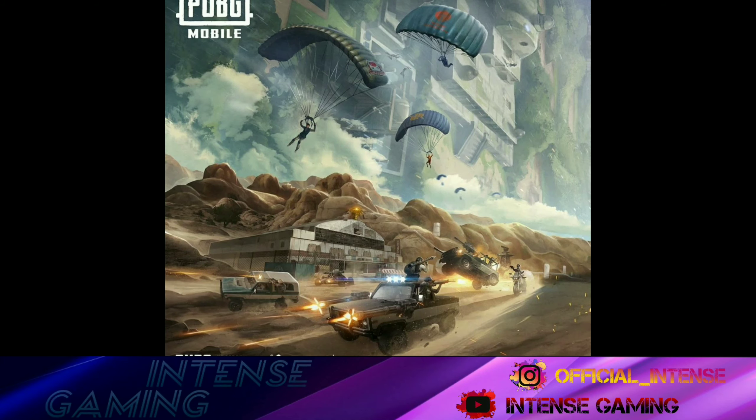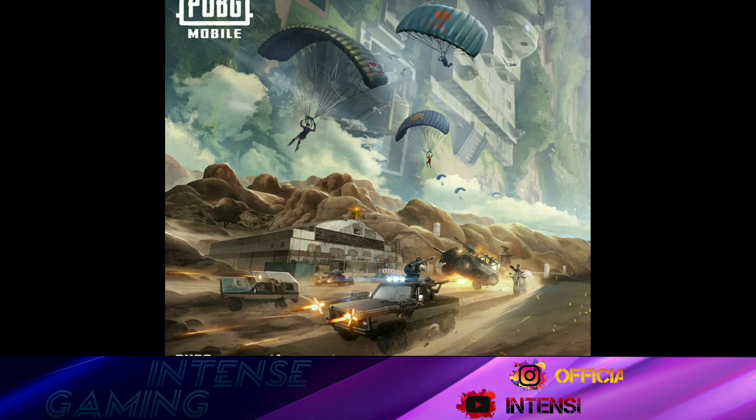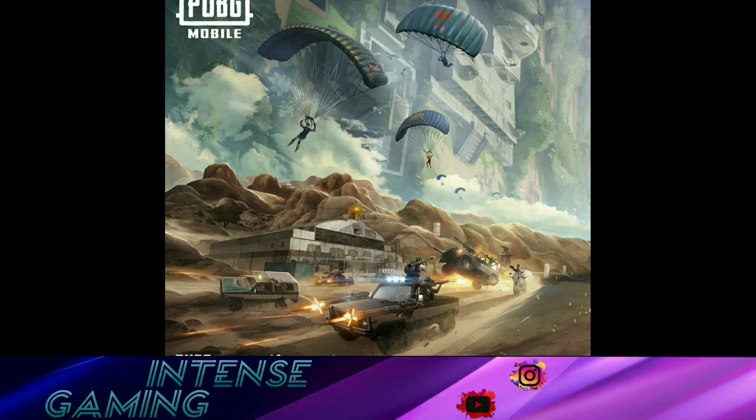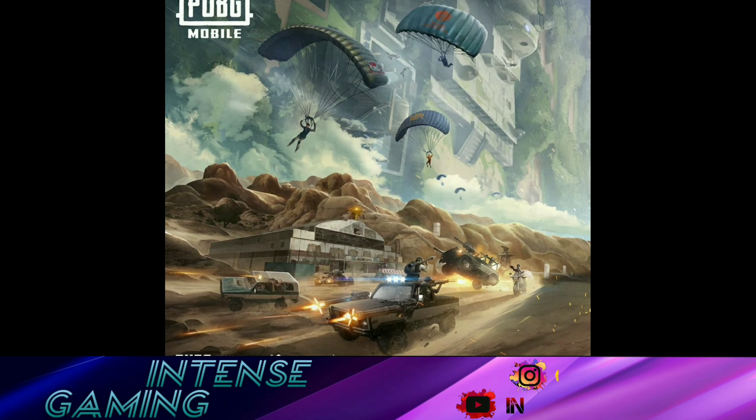Miramar 2.0 is coming. In this map you will get a sand mode and a stone mode, and a vending machine where you can get a painkiller and energy drink. There is also a new open Mirado skin which is golden - I think this is a second skin for Mirado's anniversary. Let's see this clip and talk about it.